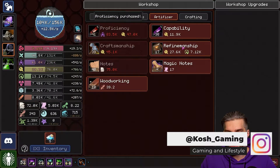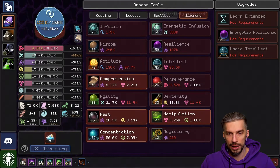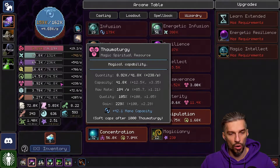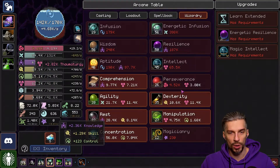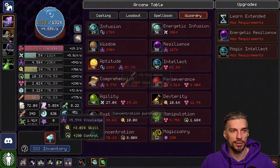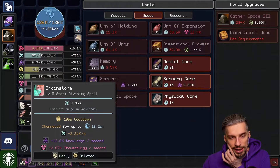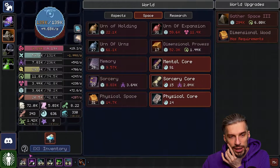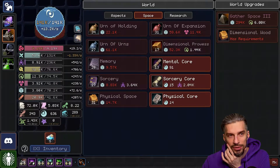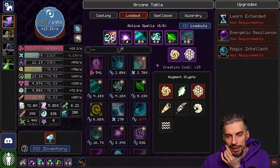Proficiency here. Capability as well, if we can afford this. We are almost at the place where we want to be. The problem with the Brainstorm that I'm using here is that I'm using it Heavy, so the cooldown is really, really long. Yeah, it's not that good.